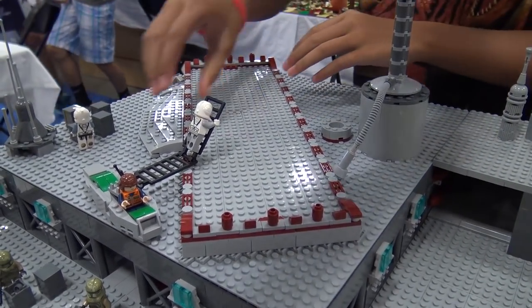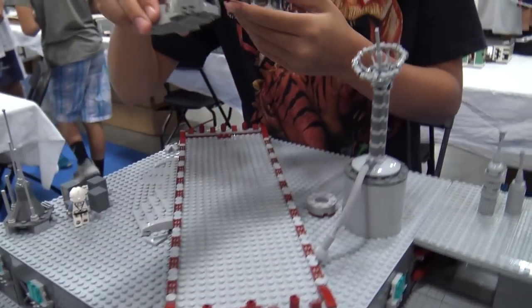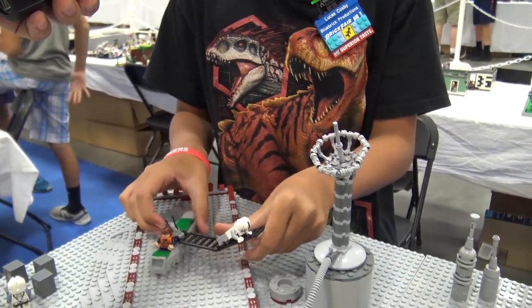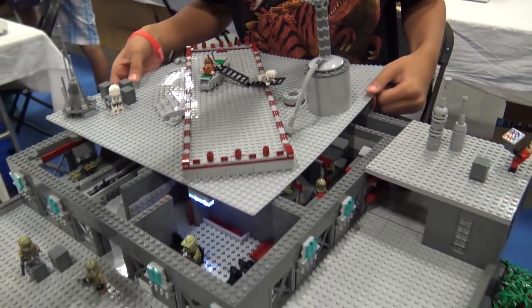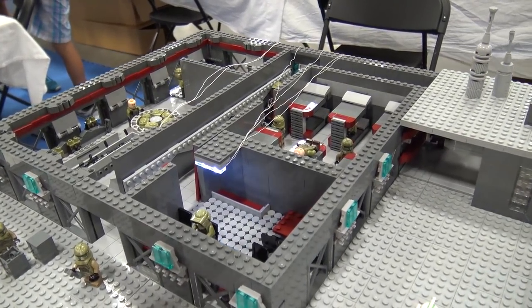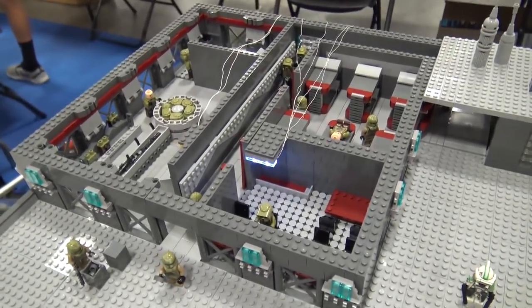So we have the landing pad area. We have this here, which is kind of just an area for them to climb up. And if we take this off, you can see the second story interior. So you've got it kind of layered here - I see some lights in there, that's neat.